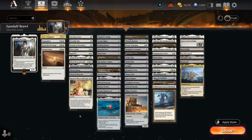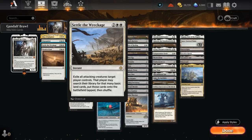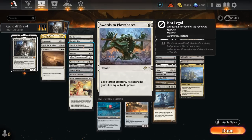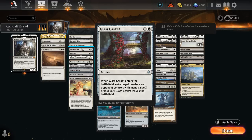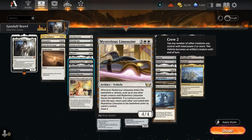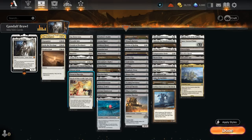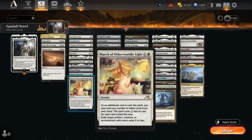For a more detailed rundown: our sweepers include Day of Judgment, Depopulate, and Wrath of God at sorcery speed. Seldor Vekic we can play as an instant, also very nice alongside Gandalf. Spot removal includes Laydown Arms and Swords to Plowshares. Portable Hole and Glass Casket can also be doubled with Gandalf, especially nice for dealing with opposing tokens. Reprieve is a pseudo-counterspell. Loran deals with artifacts and enchantments. The Limo can exile a creature when it enters. And March of Otherworldly Light can be an effective answer if we're willing to pitch some white cards — in the late game we typically don't mind since we're drawing a ton of cards with Gandalf.